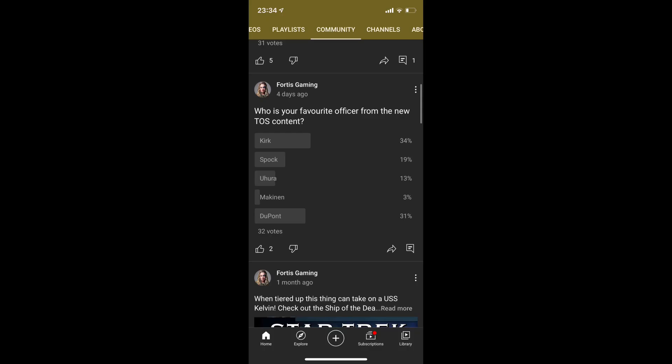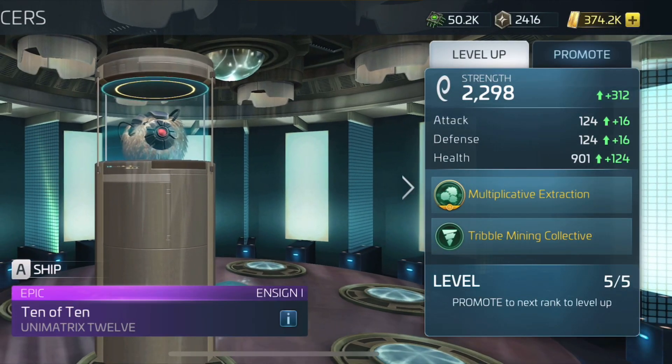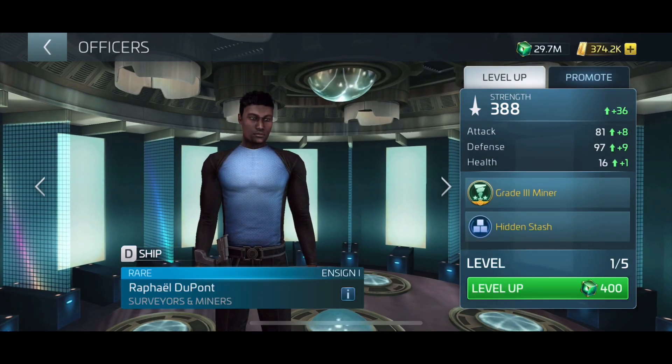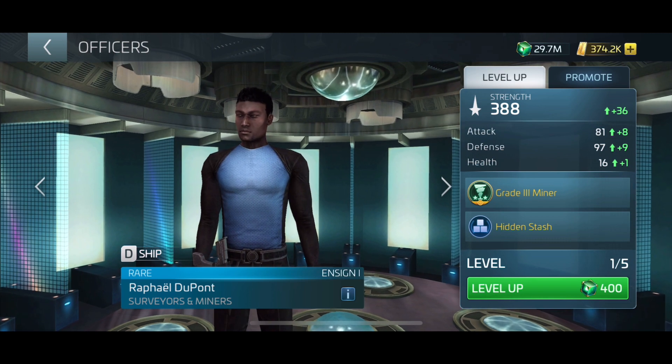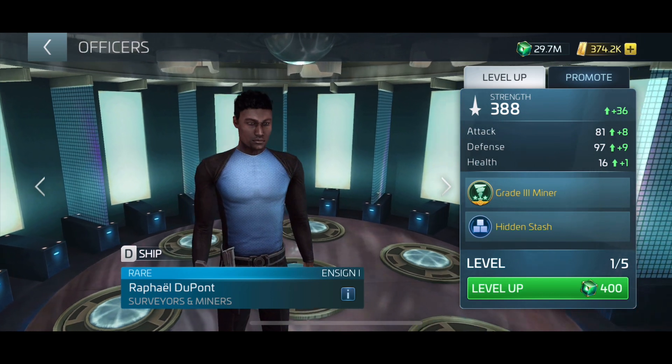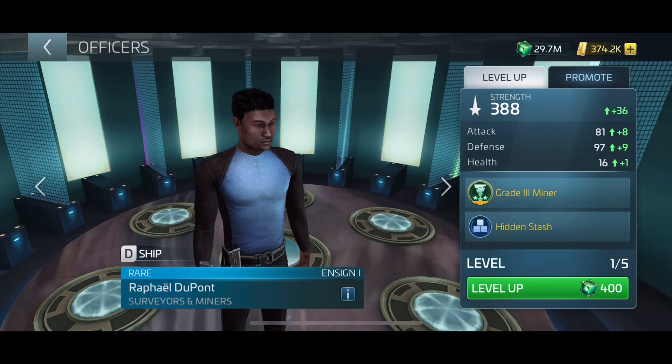You the viewer decided that your new favorite TOS officer is Prime Kirk, but very close behind is Officer DuPont at 30%. Kirk is excellent on ships like the Enterprise, but people seem to really value DuPont — he's very similar to 10 of 10. DuPont increases the rate of G3 crystal, ore, and gas by an X percentage, not to mention his protected cargo ability, making him another essential officer for Latinum Mondays.